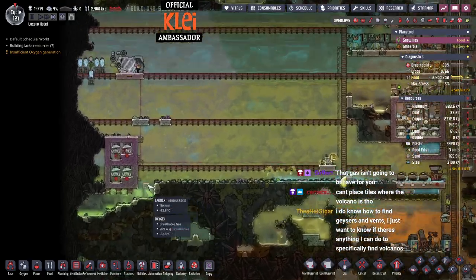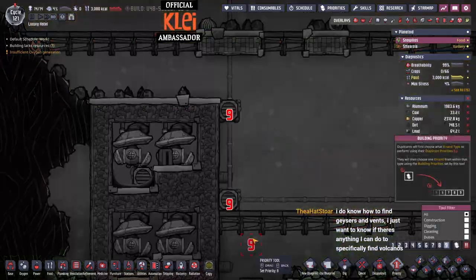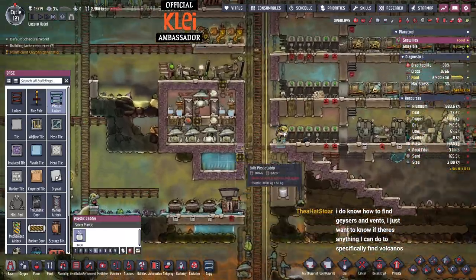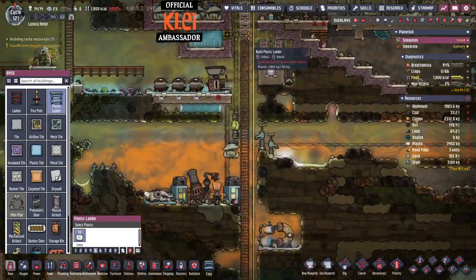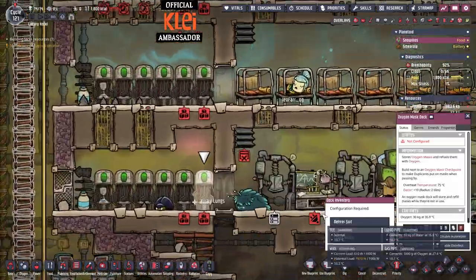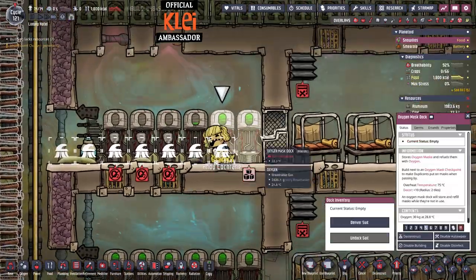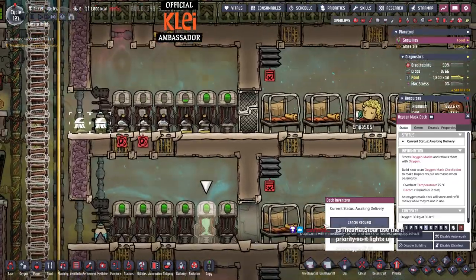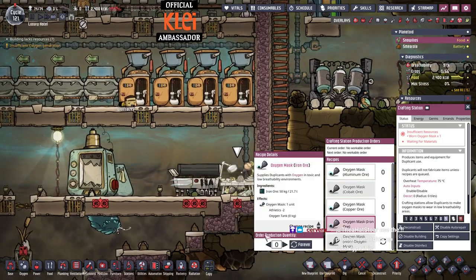These are vacuumed out too which is great, so our infinite storage is vacuumed and we can take those off. We have plastic ladders and a lot of plastic. We can deliver suits to two of these and leave the others empty. I really want to transfer this over to atmo suits but we are having a reed fiber issue for sure - we'll need to make some more of those.